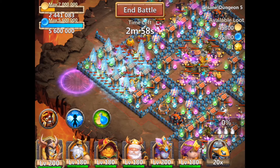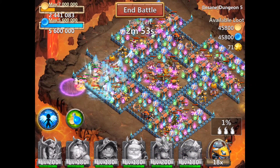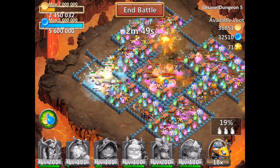I start from the top left corner, tanking with the School Knight, followed by Pumpkin Duke and the rest of the heroes, and drop GA when you see your heroes are getting close to the enemy heroes.